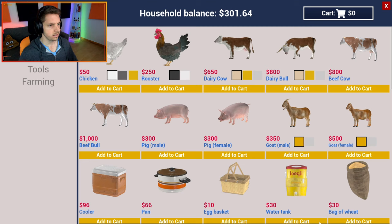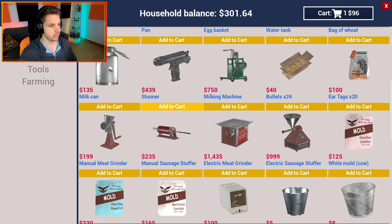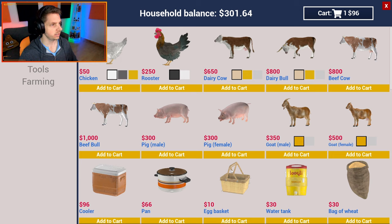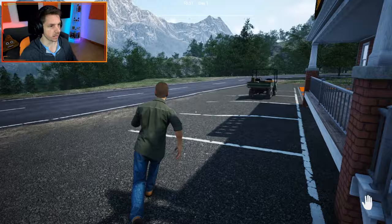At the general store we can get chickens, cows, goats - you can get goats, that's cool - and pigs. We'll definitely get pigs. Let's get a cooler box - they're quite expensive. We can also get seeds and sprinklers, and there are hive frames - we can have bees! I did not know that. We'll just take one cooler box for now because we're running a bit low on money, but we'll remedy that.